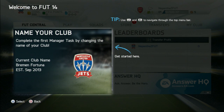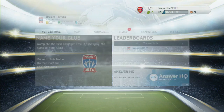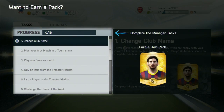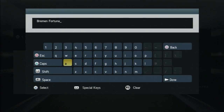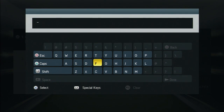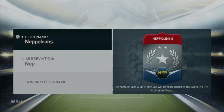Once again, just skip this. The first thing you'll be offered is to change your club name. I'm going to change my club name and I suggest you guys change it to something you're going to enjoy. My club name is going to be the Napoleons, because that's who we are — we're going to build this team up to be one of the best clubs you've ever seen. It's a bit of a handful to type in using a controller rather than an actual keyboard, but there we have the Napoleons.